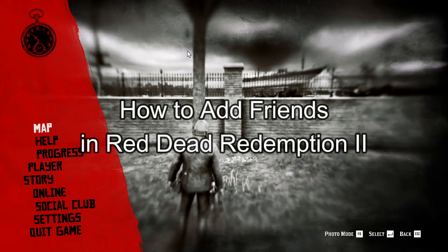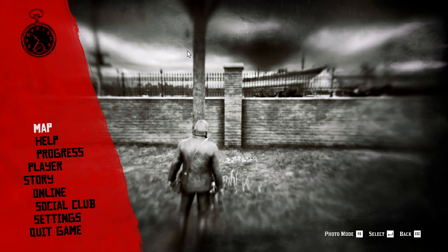Hello guys, welcome back to our channel Maple Gaming. In today's video I will be teaching you guys how to add friends on Red Dead Redemption 2. So at first, all you have to do is press the Home button on your keyboard.